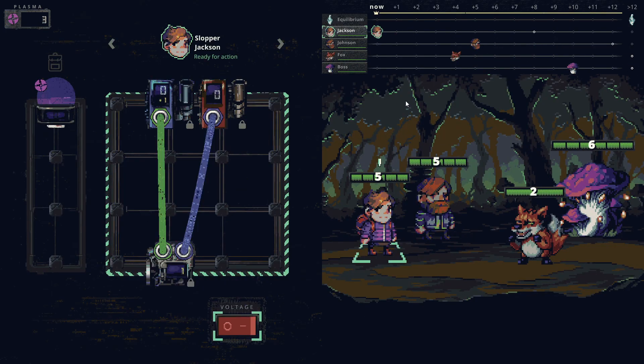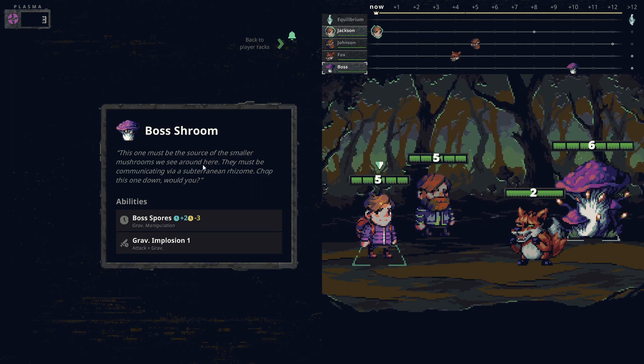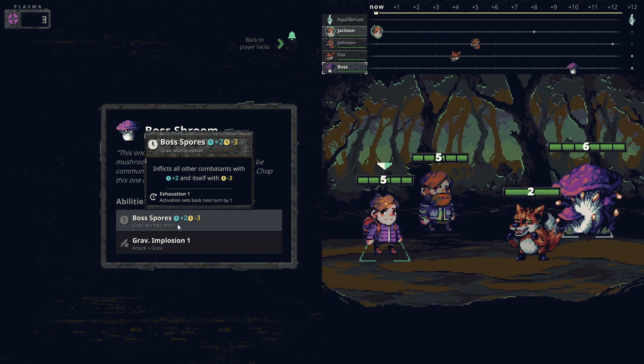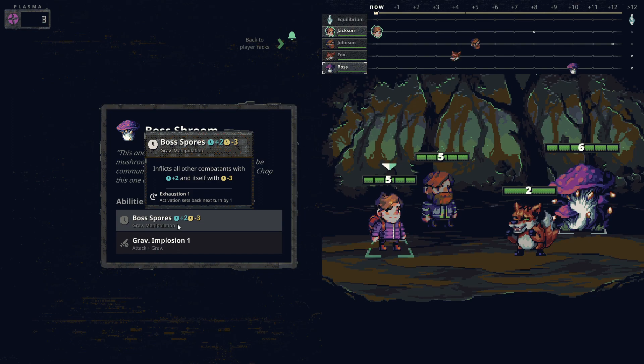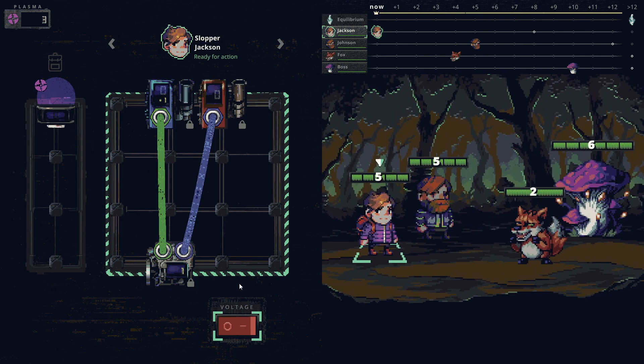Boss battle! Strong gravio activity in these swamps comes from a scary giant mushroom. It inflicts plus two grav charges on all other combatants while giving itself minus three, and can use grav implosion to remove plus one from an enemy and deal one damage. So it'll do grav nonsense and then detonate it. That sounds painful.